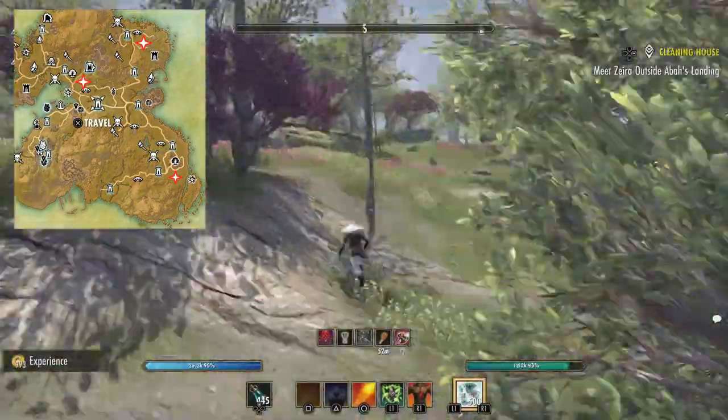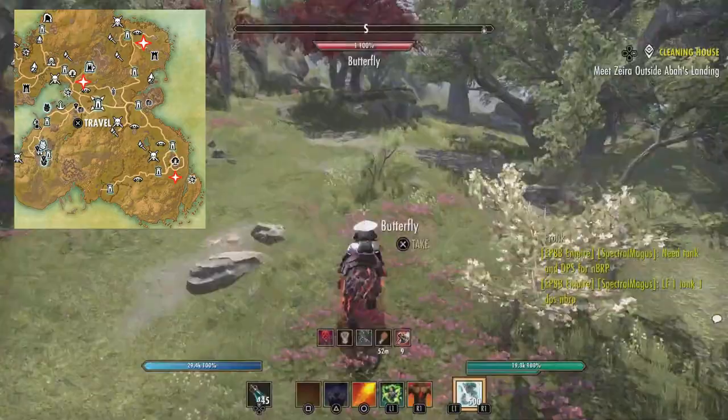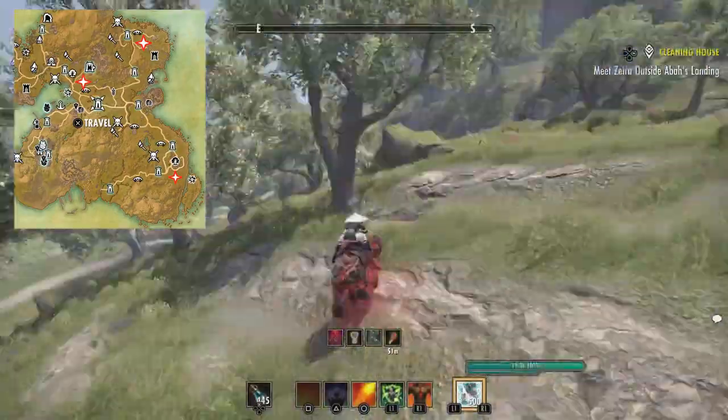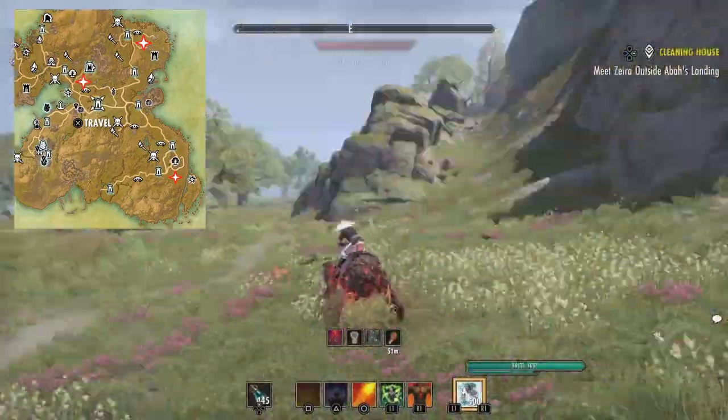Lastly, I go to the center of the map, which is the Russelfeld Heights wayshrine. Right under the Child's Cloud Rest there are going to be about four to five different griffin spawns. So in a rotation I think it was about 13 to 14 griffins, which isn't too bad considering how sparse they are in Summerset.